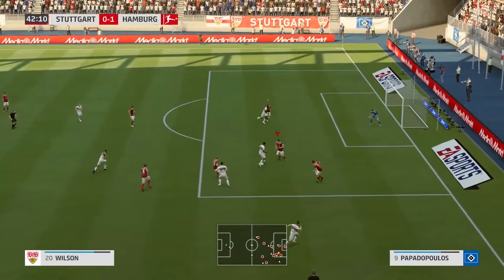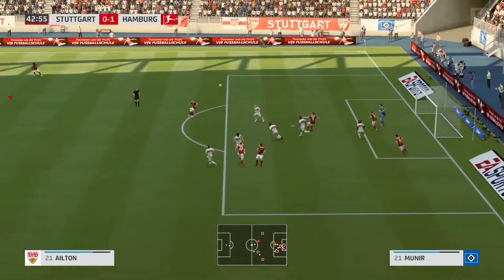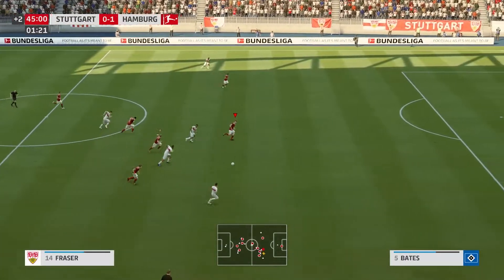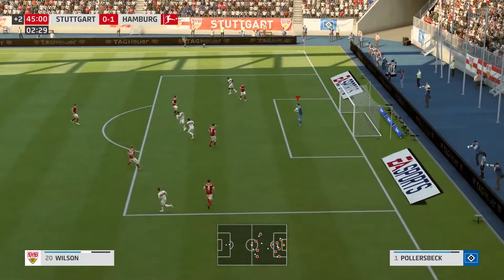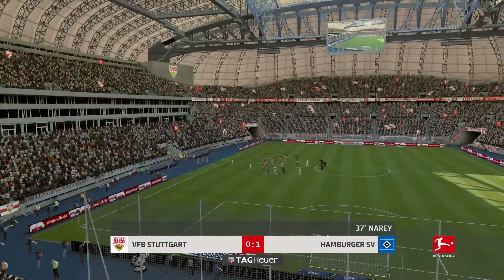Stuttgart are coming back at us. Callum Wilson gives it to Onyukuru, and I don't know what Polesbeck's doing — he's pushing it back into the six-yard box. It's a good save but he shouldn't ever push it back there. Ryan Fraser and Callum Wilson, both Bournemouth boys, have gone to Stuttgart and are linking up, but they can't get the ball past Polesbeck.